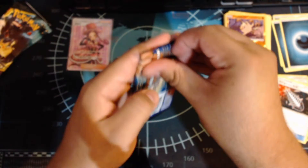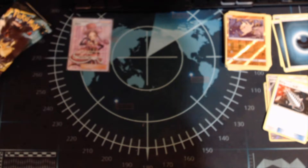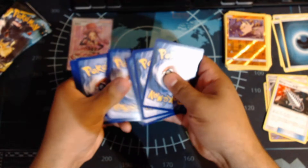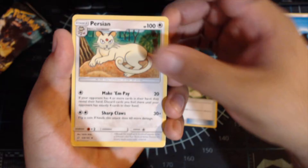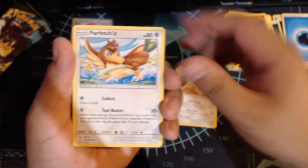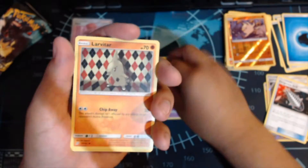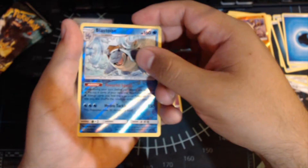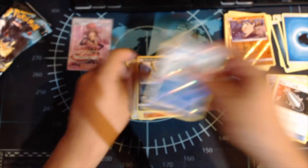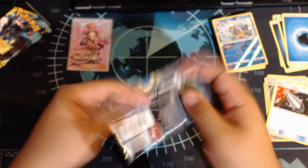This is the fourth pack. Let's see if we can pull anything good. I think I'm getting used to these now. One, two, three, and four to the front. The energy is water. Grass Memory, Persian — never really was a fan of that style of art — Farfetch'd, Meowth, Nidoran Male, Larvitar, Psyduck, Vulpix, and a Blastoise — reverse holo and Amoonguss. That Blastoise is cool though. Turns out I don't really have a lot of water cards.